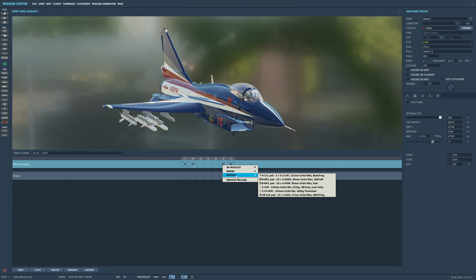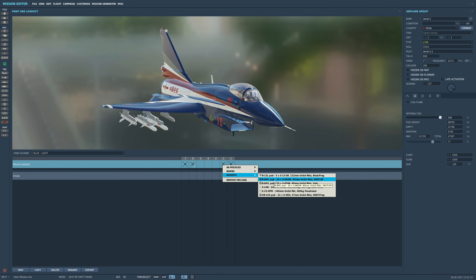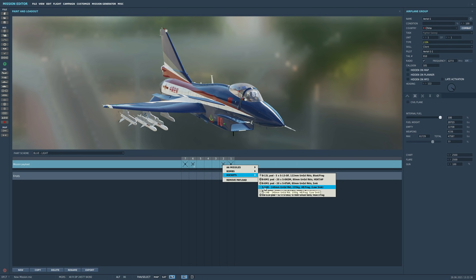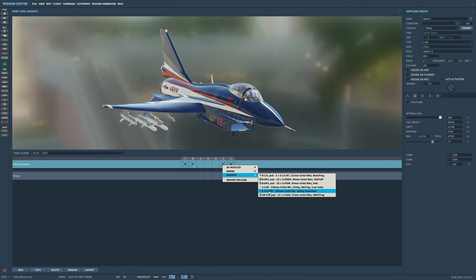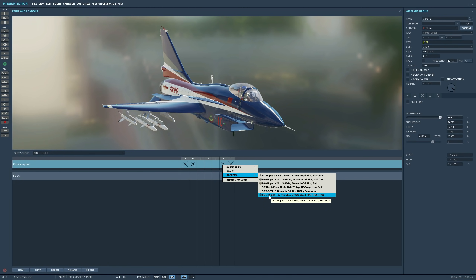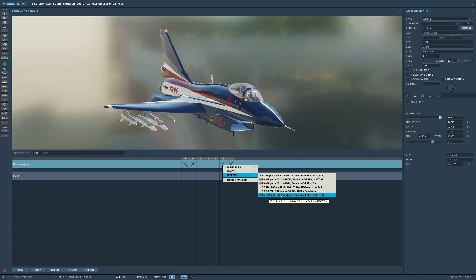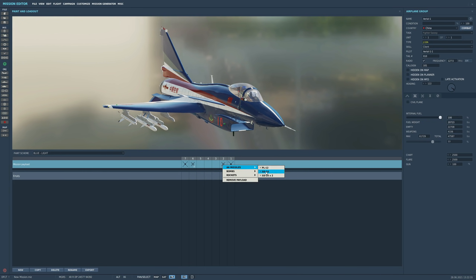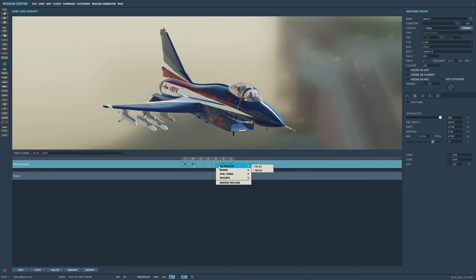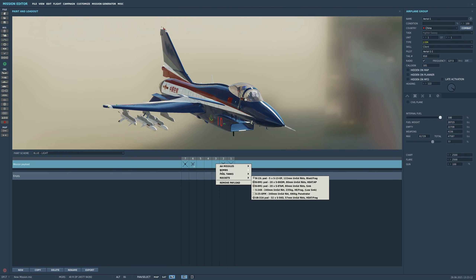For rockets we've got standard Chinese rockets: a pod of five S-13 122mm, 80mm rockets in different warhead types, the mighty S-24 Bravo single massive rocket, the S-25 — even bigger, a concrete penetrator rocket — or the UB-32, which is 57mm small-calibre rockets, 32 per pod. Pylons 3 and 5 are pretty much the same — same missiles but without the twin rack, same bombs, and we can add fuel tanks.